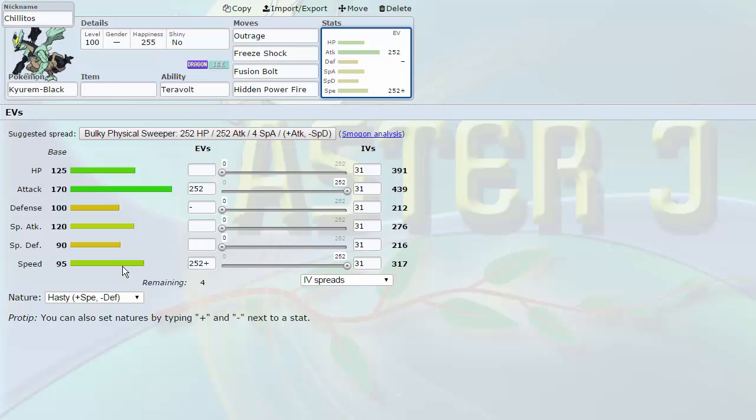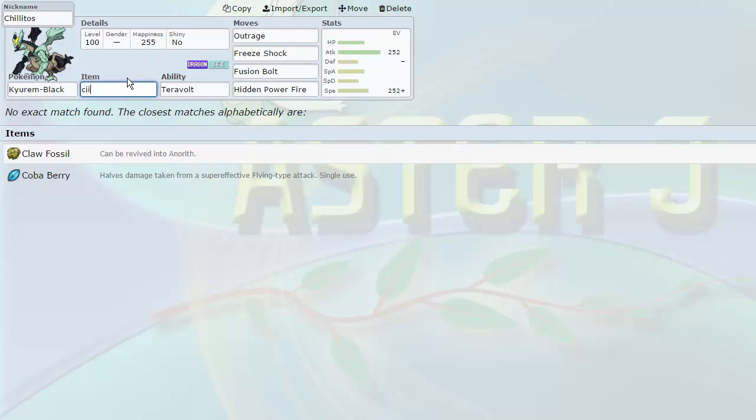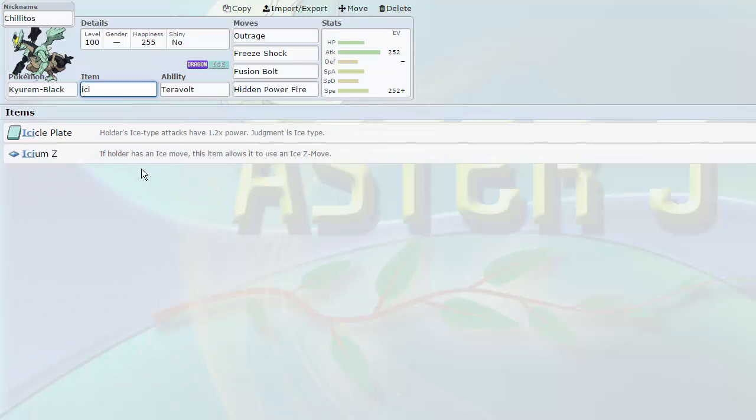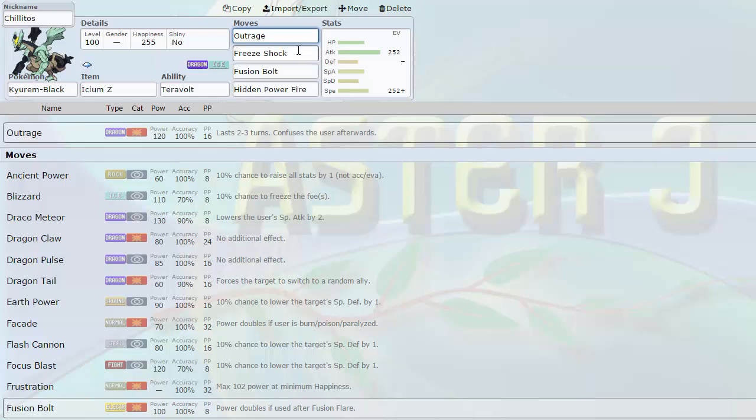Kyurem-Black is a powerhouse. Speed tier of 95, Attack stat of 170 — ridiculous. Special Attack of 120, also very usable, and great bulk: 125 and 90. Its base stat total is 700, putting it on par with a lot of Ubers. The only reason it was never Uber in OU was because it didn't have a good physical Ice-type move. Well, this is our first Z-mon. Freeze Shock is a physical base 140 attack that with an Icium-Z goes to 210, and paired with that Attack stat it's absolutely ridiculous — it OHKOs even some resists.